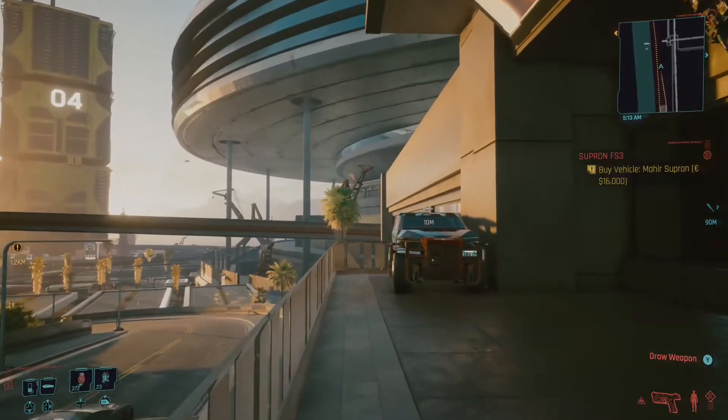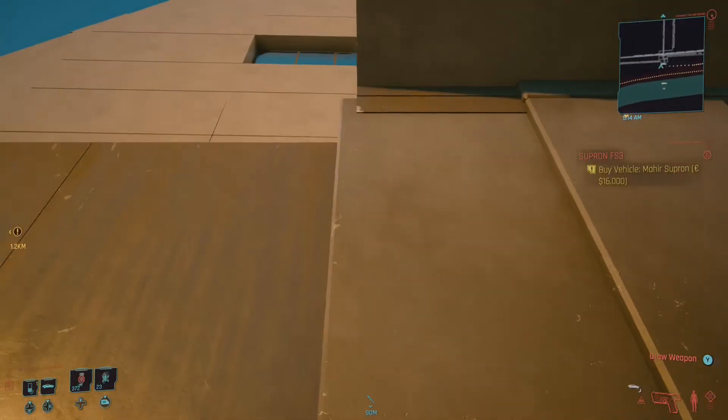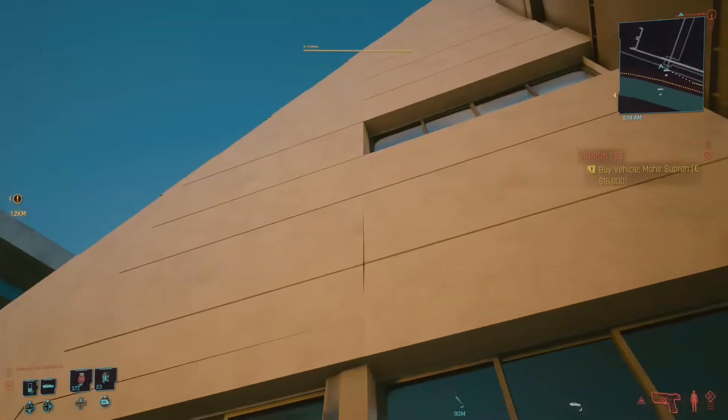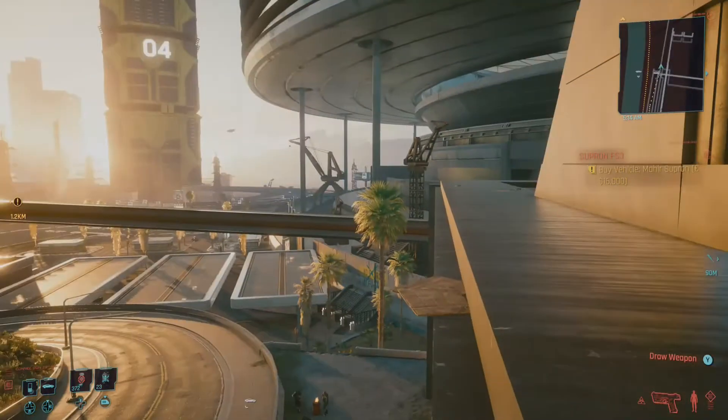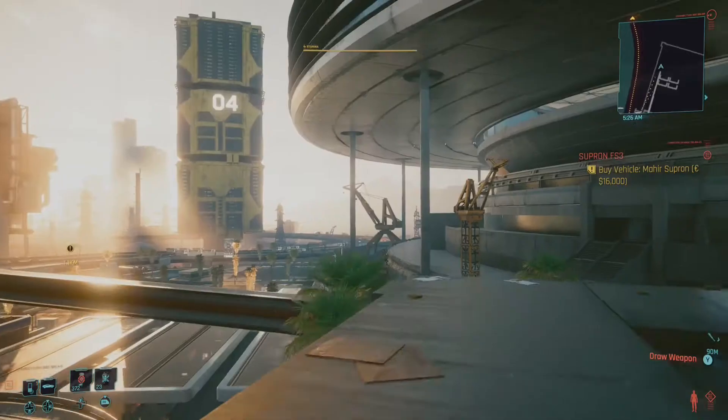Moving on to the football stadium — or the event stadium — first you'll have to get to this area of the map, jump onto a high-sided vehicle, and climb up onto the roof. It's pretty easy to do and you can explore to your heart's content once you're there.